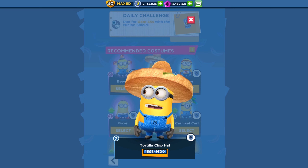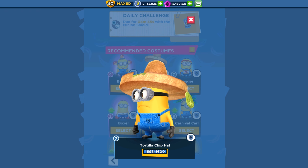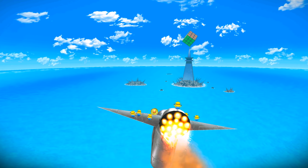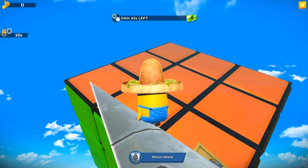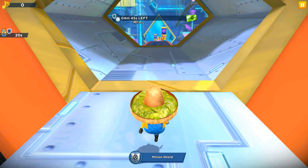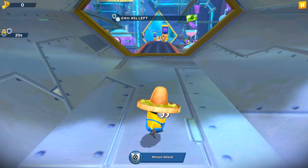I'm going to choose a Tortilla Cheap Hat Minion. The version of the game is still 7.9.0e. We are waiting for the new special mission.